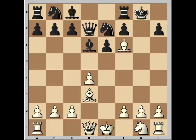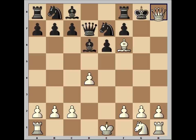Bishop takes. King must take. Queen to h5. King to g8. And checkmate. Short and sweet. Thank you for watching this video and I hope that you enjoyed it.